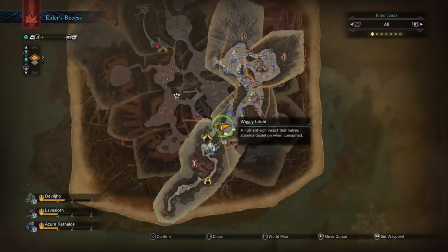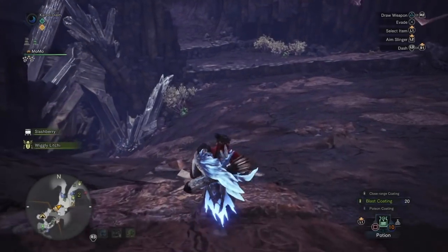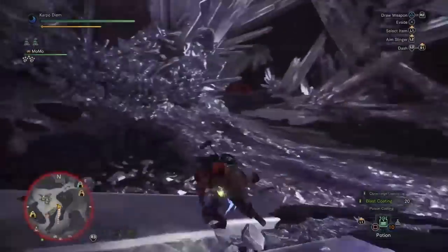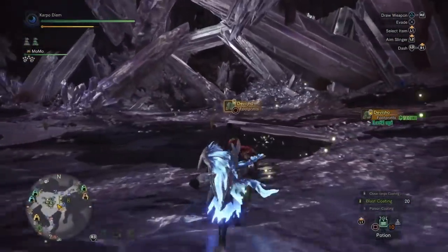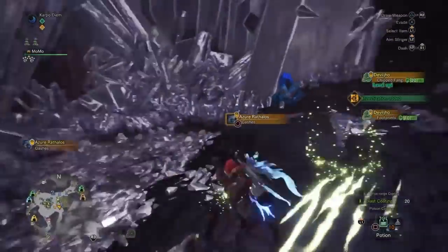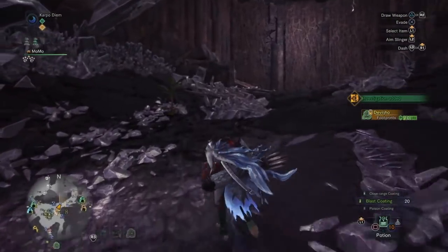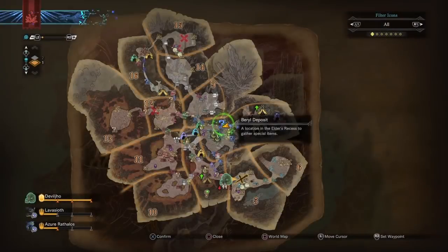Now once you load into Elder's Recess, pull up your map and you want to head on over here in between zones 5 and 6. So what you want to do is go over here and hang a left like so, and make your way over to Deviljho. Don't forget to pick up your tracks because there are a lot of tracks and you can get a major amount of investigations — Deviljho investigations as well. So don't forget to pick up your tracks on your way to locate the Deviljho.